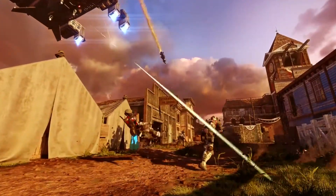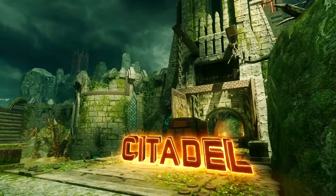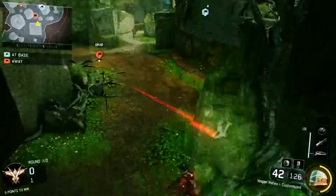Then they show a clip with the mothership and it shows how deadly just running right through the center can be. You're not going to want to do that when there's a mothership around. The next map is Citadel.